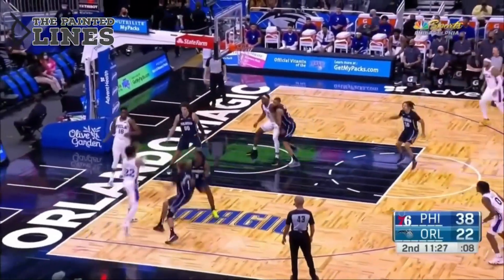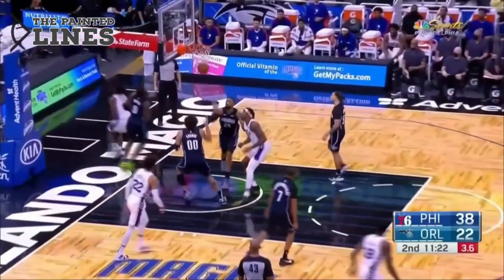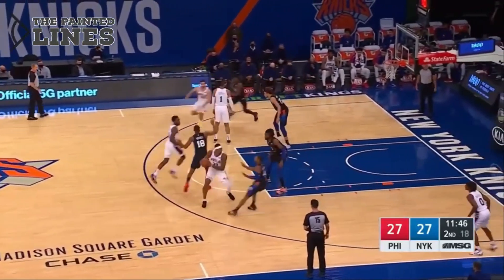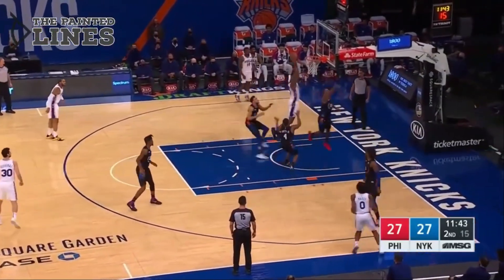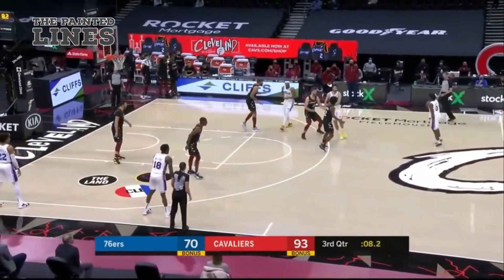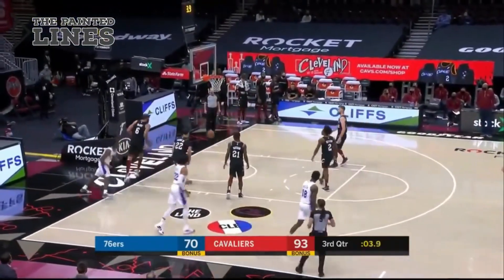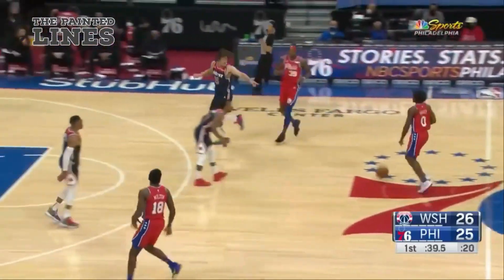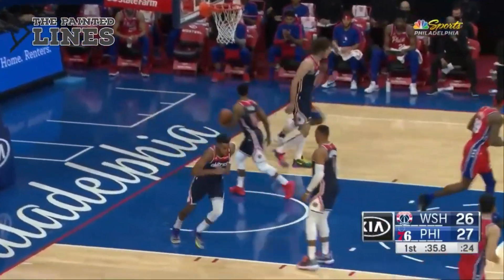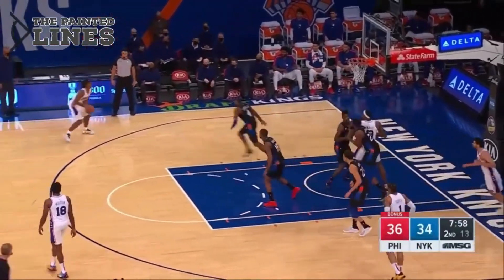With the second unit out there, let's see who can carry some of the scoring load. Tyrese Maxey getting all the way to the cup — he's certainly capable. Howard to Maxey, pass inside to Howard, good quick move — 18 now for Collin Sexton. Shot clock off, Maxey to the bucket. And Tyrese Maxey with his first NBA bucket.